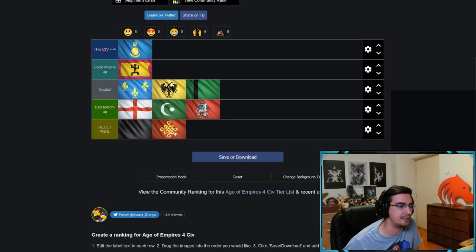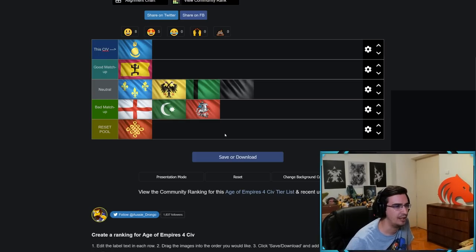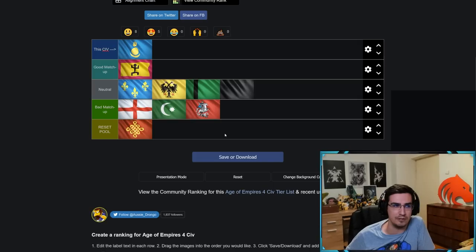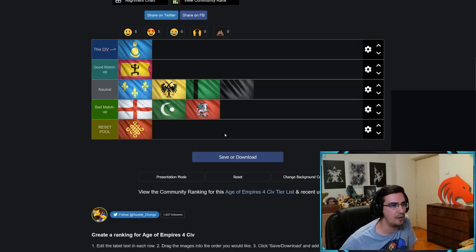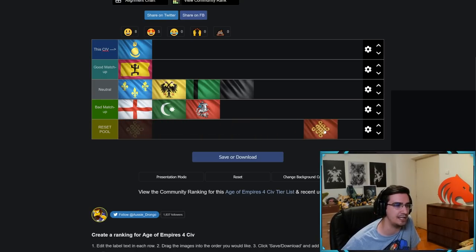Abbasid used to be very favored for Abbasid against Mongol, but with the recent changes where TCs take longer to build and cost more stone, this matchup has balanced back. I and a lot of top pros always thought this was Abbasid-favored, but right now I think it's pretty even. Like against any civ, you've got to put a lot of pressure on Abbasid in order for them not to just boom insanely.